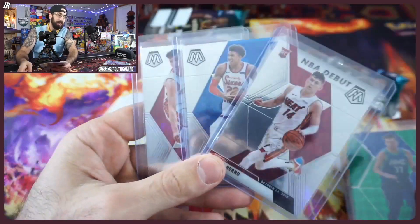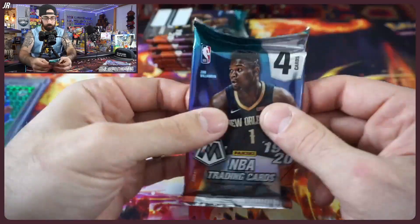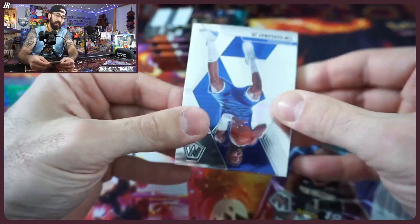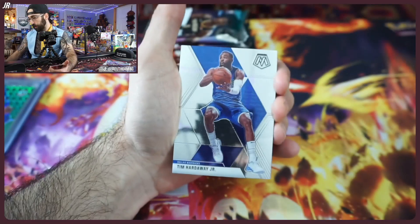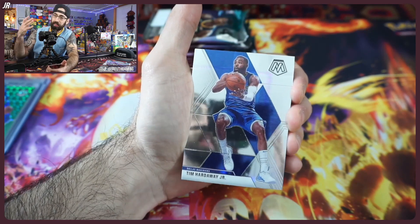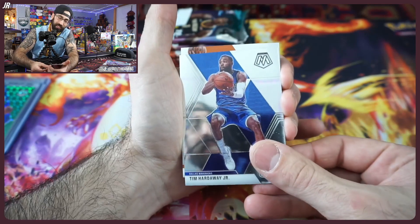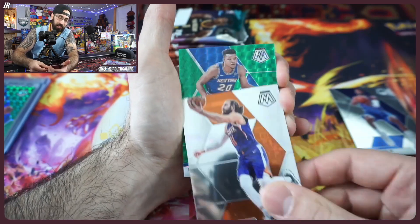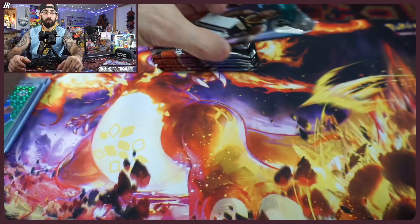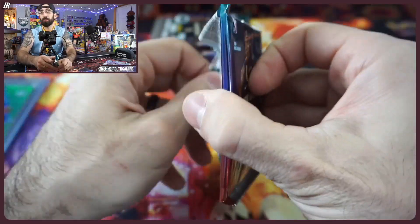Ja Morant and Zion are my top two guys that I'm chasing — so that was blaster number one, not bad! Out of our top seven, we're taking those three and I threw in a Luka card as well. Let's go blaster number two, hoping for some better luck. A Zion Mosaic auto or a case hit would be pretty nasty.